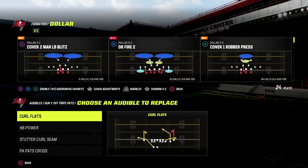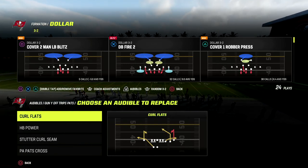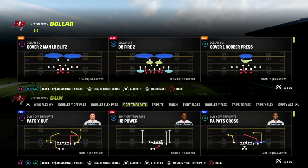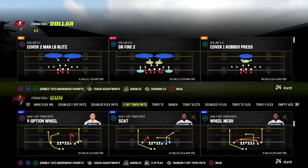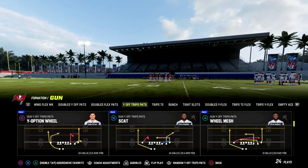In this video, we're going to be talking about why U-Trips is one of the better offenses in the game and its ability to beat man coverage as well as any zone that you might face. The formation we're going over is U-Trips Why Off Trips Pats, found in the Patriots playbook. The play we're going over is Scat.